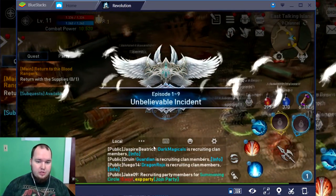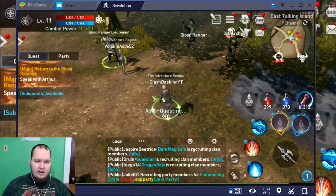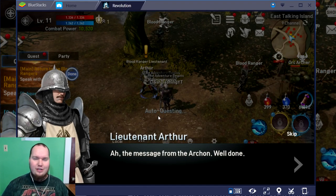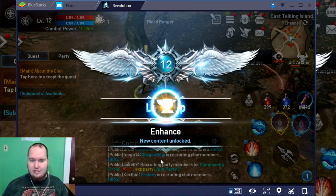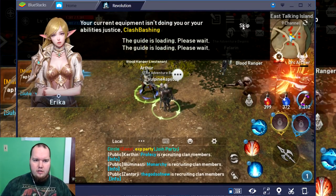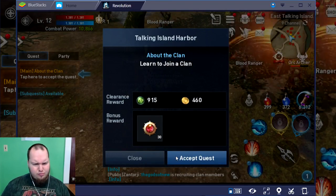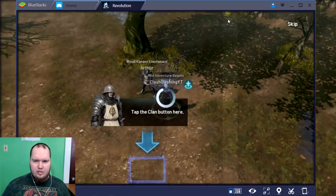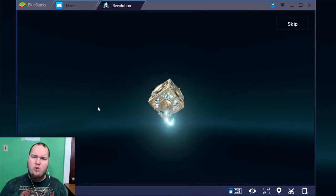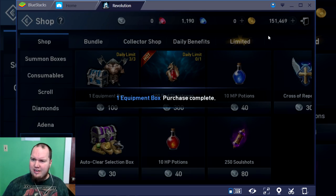We're just gonna keep questing and keep getting everything going. Another cool thing is you can actually hook up a controller — like an Xbox controller — and play the game with it. Could you imagine playing a mobile game with an Xbox controller? We leveled up! She wants us to get our equipment better, and honestly our equipment is pretty solid. Another cool thing: you get three free equipment boxes each day to upgrade your gear. Let's check those out — nightmare gloves, great steam, nothing better than what we have.